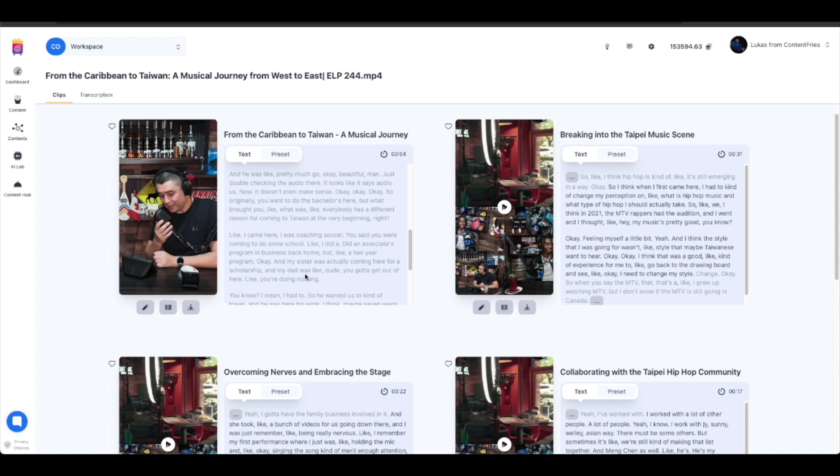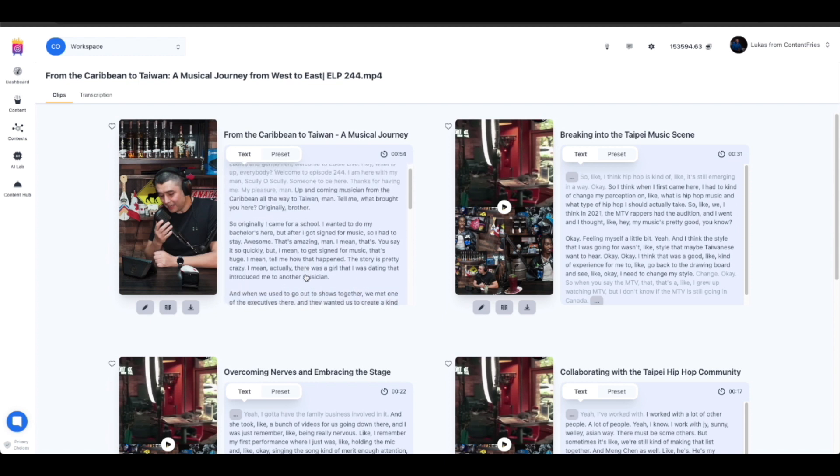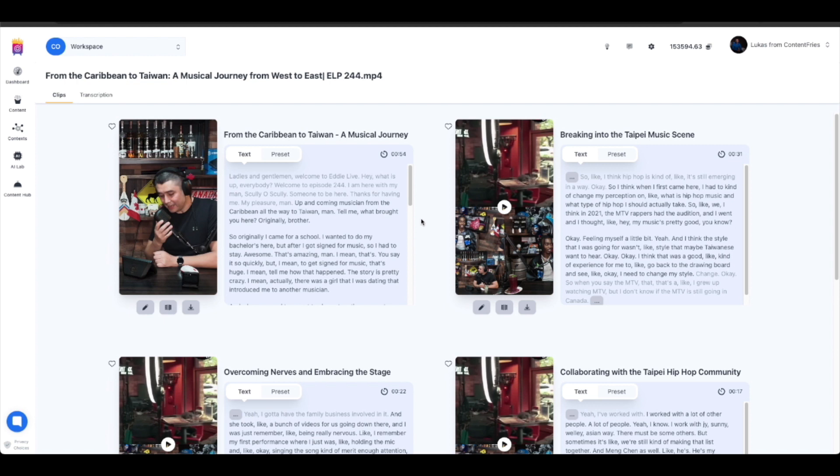Currently this is primarily for short-form pieces of content. When you bring content into the trimmer, we assume you want to create clips — reels, YouTube Shorts, TikTok videos and stuff like that. So that's the baseline and that's something to keep in mind when you are looking at this.